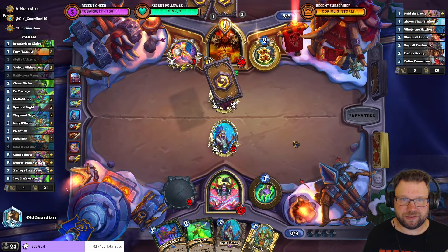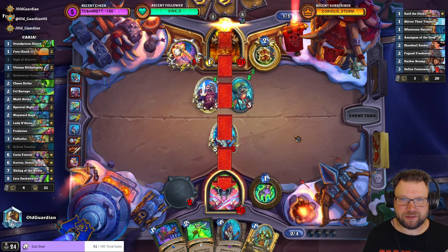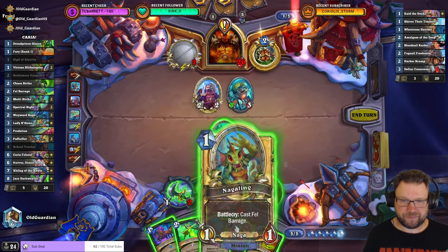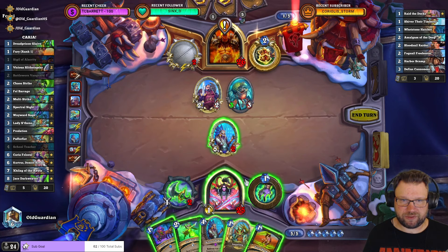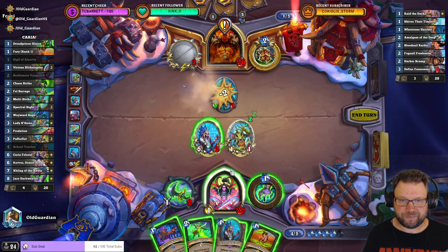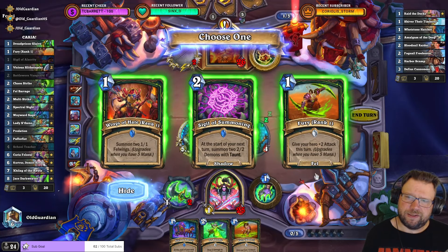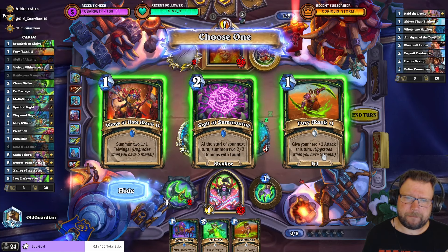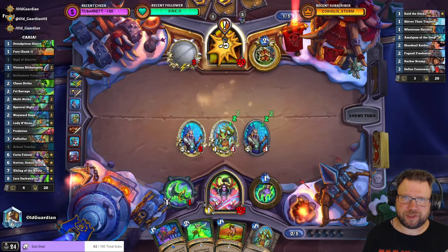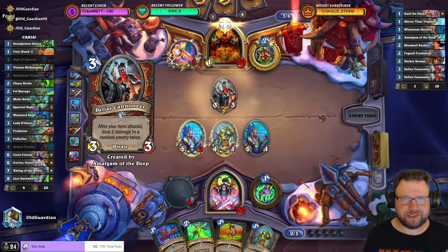That's not too bad. But they have a 1-cost Pirate — it's going to be a problem. I can just cast Fel Barage with this — it will kill that and hit into this one. I can do another School Teacher here, I can spell Zenjari. Plus 2 Attack Fury — is that good enough? I think it is. I kill that one with the Glaive, and this one goes to the Dome. They're going to get the 2 damage to random enemy twice this turn. And they had another Cannoneer — so they're going to get 4 random hits.